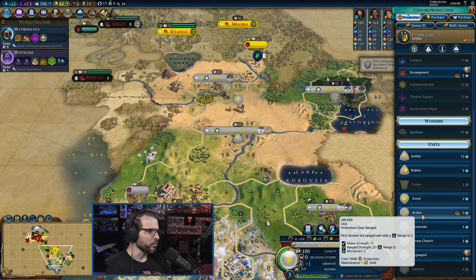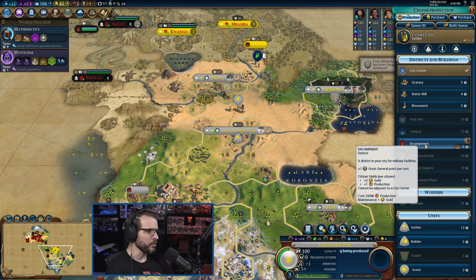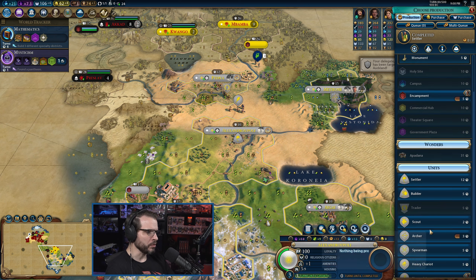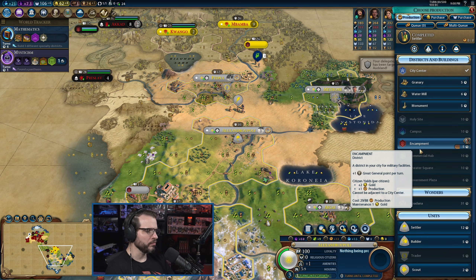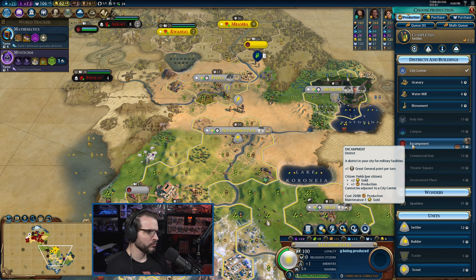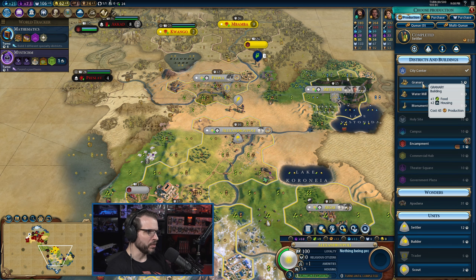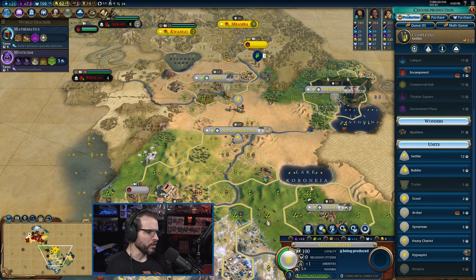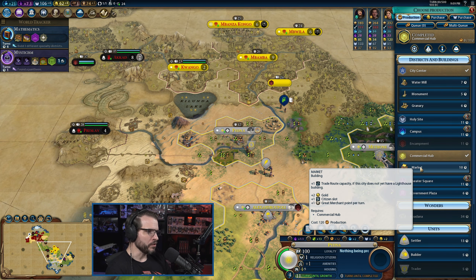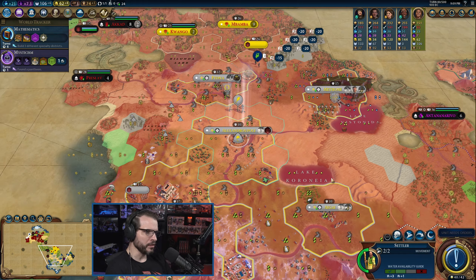We already have an archer and an encampment partly produced. We'll do the encampment first because we want to build the district before military units. You're going to be capped on housing in three turns, so we can work on things that give us housing as well. Start with the encampment — the market, that's just the way it is.